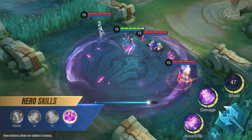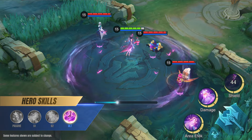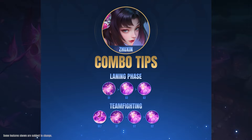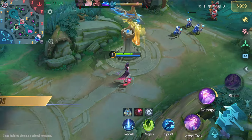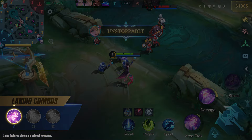Ultimate: Crimson Beacon. Jushin blinks to a target location and enters a flying state. For the duration of the ultimate, she deals continuous damage to enemies around her while applying stacks of Soul Snare.